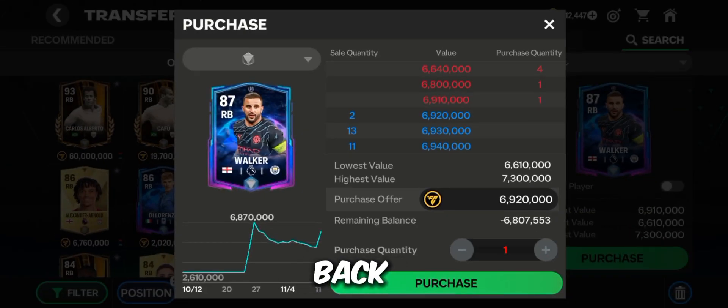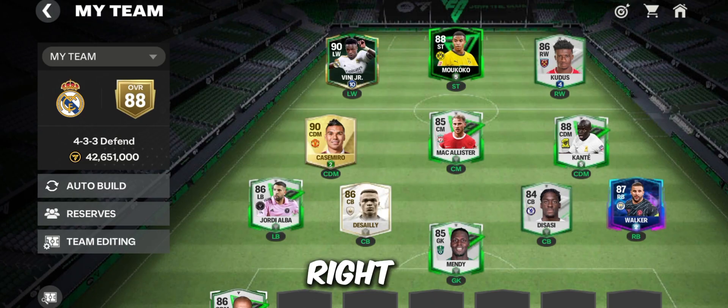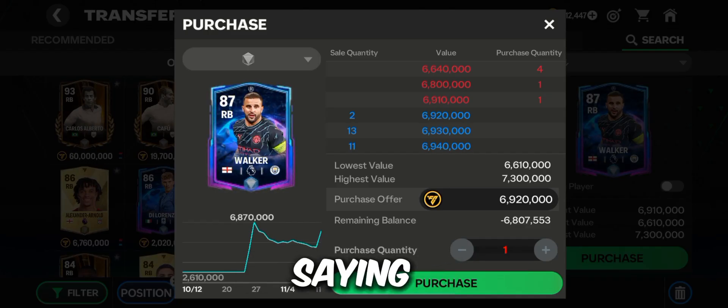For the right back, I recommend 87 Walker. He's a beast on the field and I have him in my own team, so try him out and you'll understand what I'm saying. He is also cheap at 6.9 million, so just check him out.